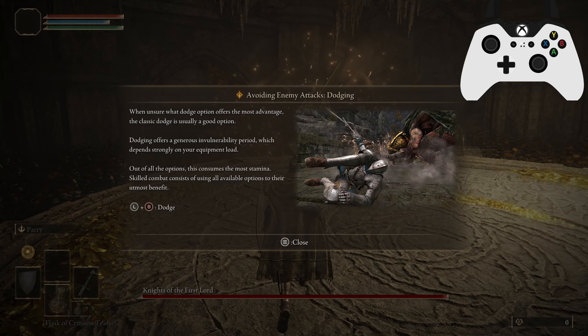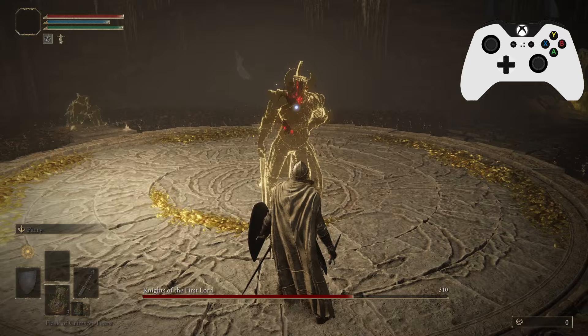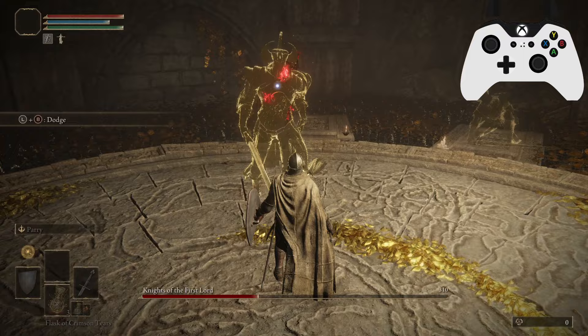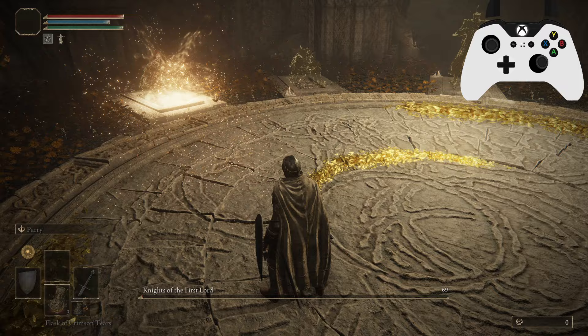Fourth technique — dodging: when unsure what dodge option offers the most advantage, a classic dodge is usually a good option. Dodging offers a generous invulnerability period which depends strongly on your equipment load. Out of all the options, this consumes the most stamina. Skillful combat consists of using all available options to their utmost benefit — so dodging is a good fallback, but remember you have other options. This boy tends to throw people off because it looks like he's going to do a stomp and then doesn't. The timing can be very tight, so wait until he starts that swing and then dodge.